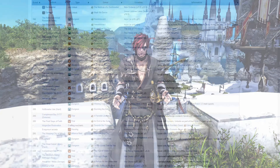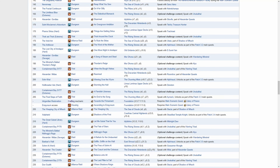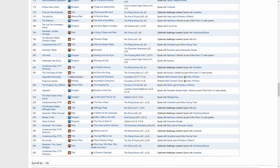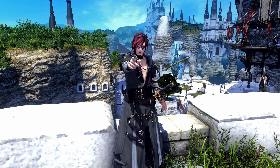Unlike with A Realm Reborn, you do have a choice this time around. I would recommend doing the Containment Bay Trials, the Alexander Raid questline, and the Shadow of Mhach Alliance questline, as they are fantastic content and a giant step up from A Realm Reborn, plus it'll bolster your roulettes a bit for when you're leveling alt jobs.